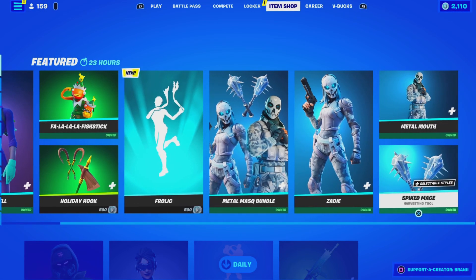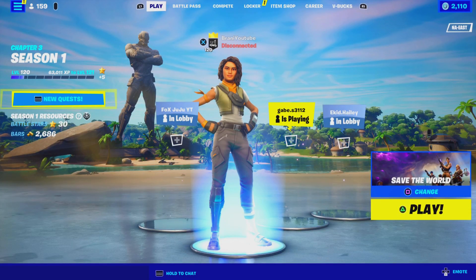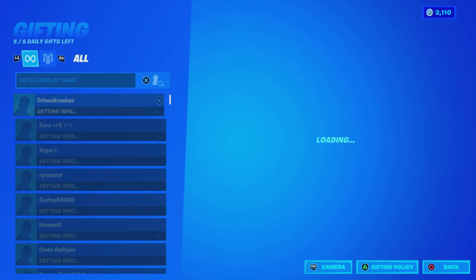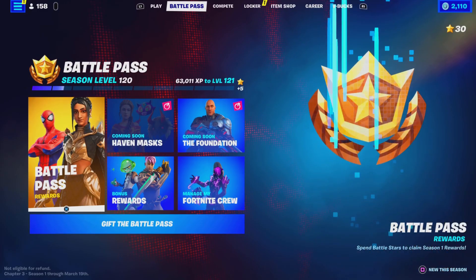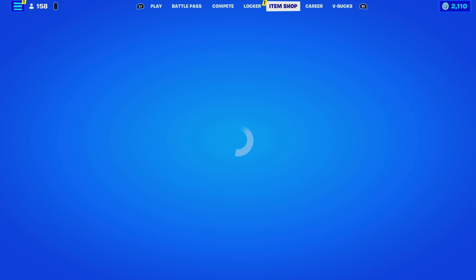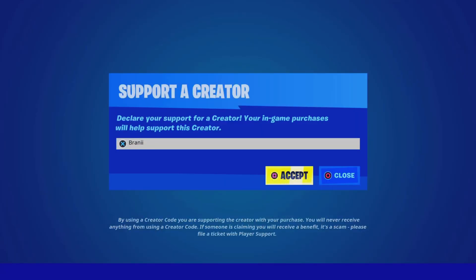Alright guys, welcome back to another Fortnite Battle Royale video here on the channel. Before we get started with today's video, if you guys are gonna purchase the Chapter 3 Battle Pass or anything new from today's Fortnite item shop, be sure to use supporter creator code BRANNY with two I's in the Fortnite item shop, as I am an epic partner with Fortnite, hashtag ad. Shoutout to all the amazing supporters that have been using my code, and shoutout to Fortnite for letting me have a supporter creator code — hashtag epic partner.